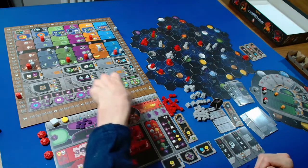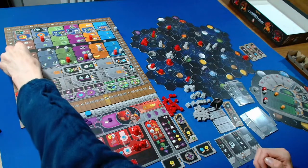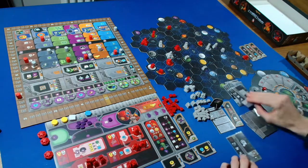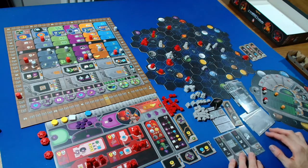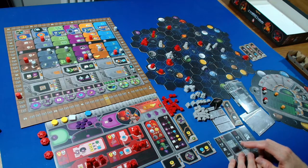I'm going to spend four knowledge, going down to four, to move up on the economic track. That gets us two ore.